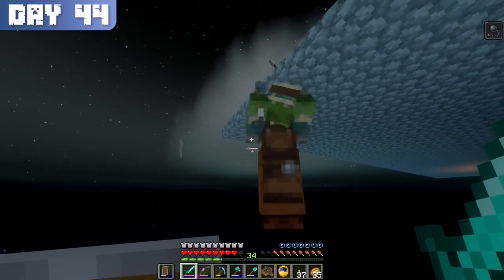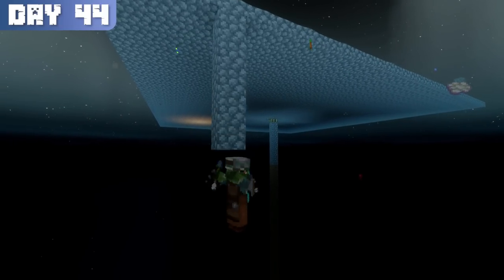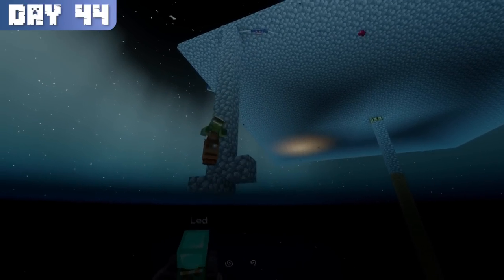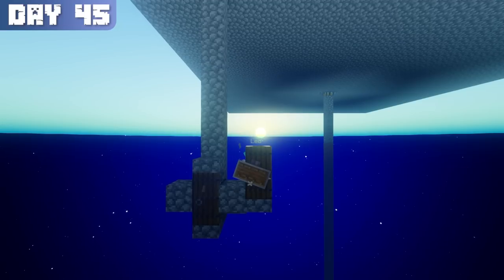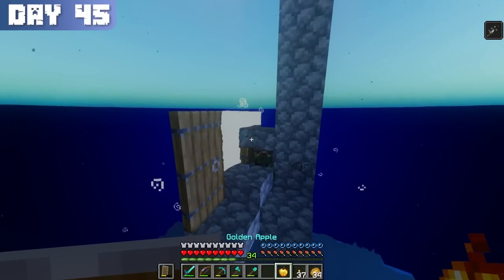But I wasn't going to let the same thing happen as before. I quickly used cobblestone from my inventory to build a pillar down from the platform, catching the zombie villager just in time to place down a door giving him some air. With a sigh of relief, I watched the sunrise of day 45 and initiated the curing process for the villager.